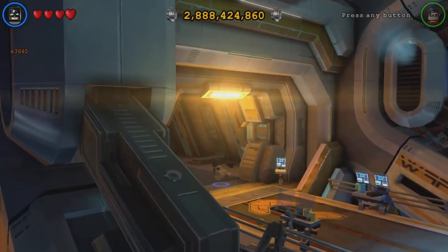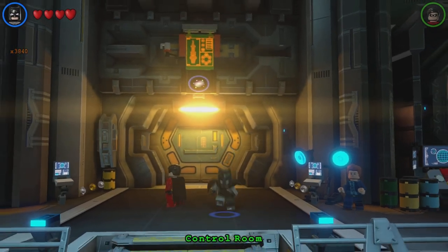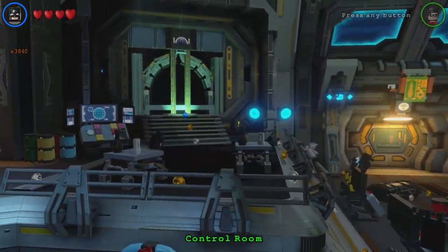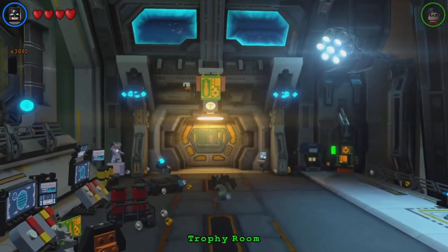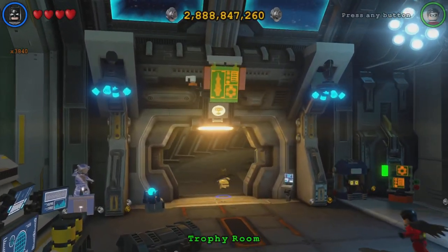In the last episode, we got the Red Brick 4-Track Studs. So we were just going to go buy that and maybe all the other Red Bricks as well. So now let's just head on into the Trophy Room.